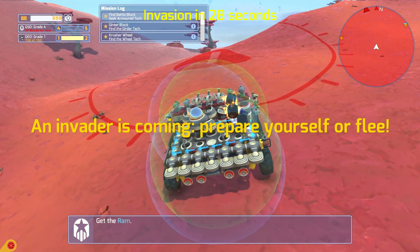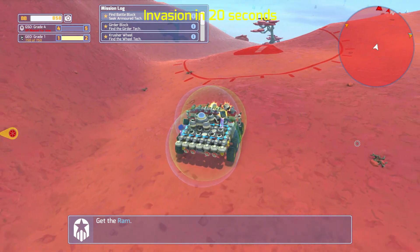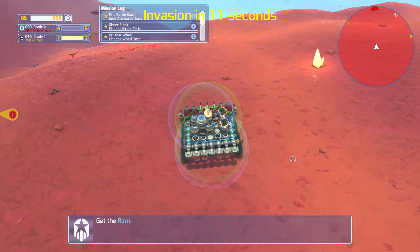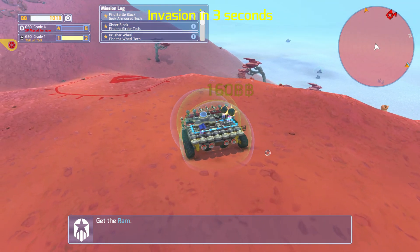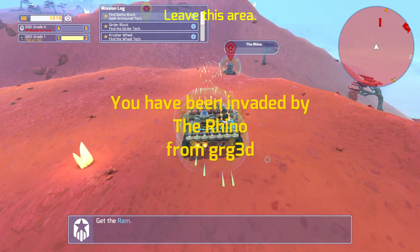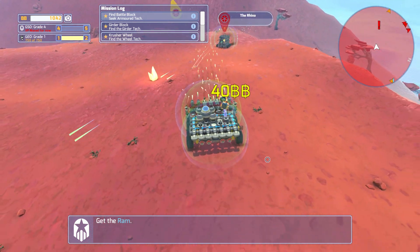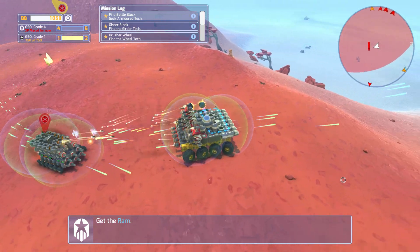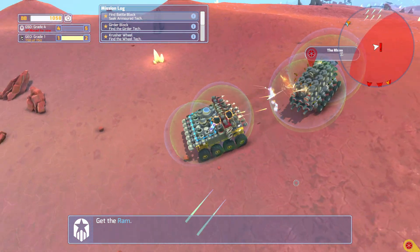Oh, an invader — well isn't that interesting! Our batteries are not great, but let's see what comes. I'm thinking the best spot for attacking might be some higher ground, to pull the Obi-Wan Kenobi on him. He is shielded and everything — this could take forever. He seems weak to the sides as long as I stay out of his drill range.